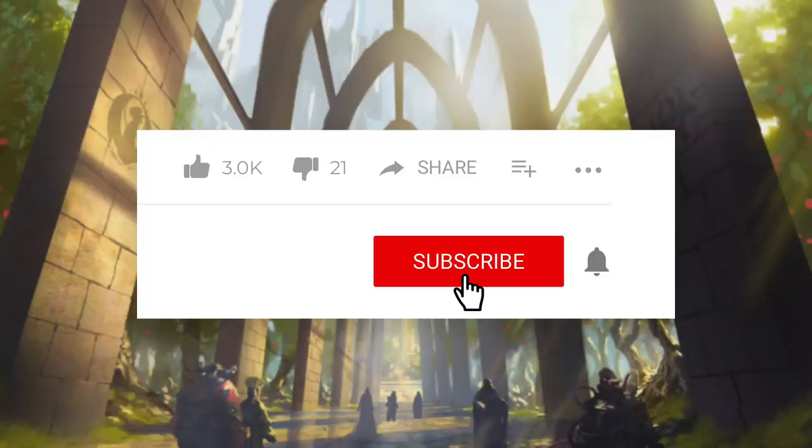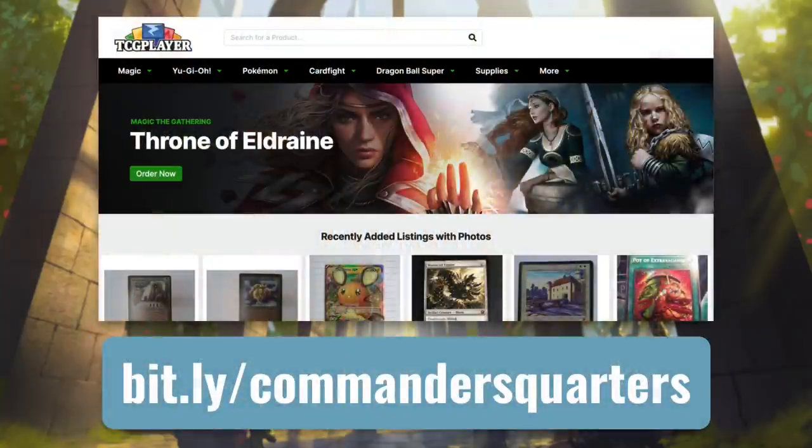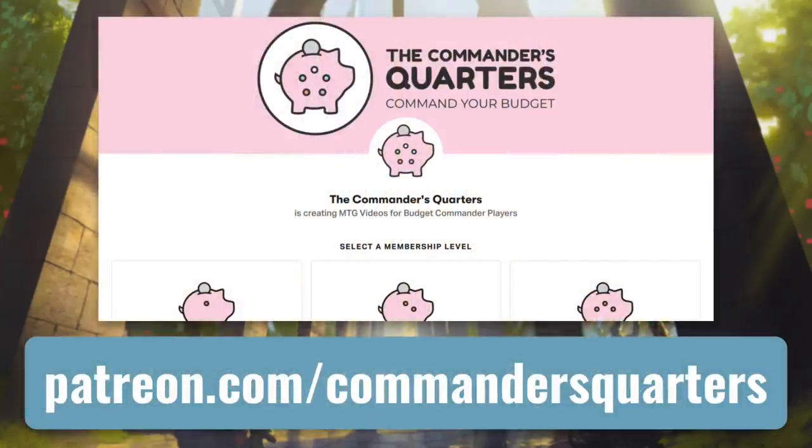Now before we get started, if for whatever reason you feel like you need to support Mitch, go ahead and subscribe to his channel. You can also find his merchandise such as playmats on thecommandersquarters.com. But do notice that those Golden Peak playmats aren't actually made with any gold for whatever reason. And if you are buying decks and individual cards go ahead and use that affiliate link. And finally you are welcome to become a patron of Mitch as well on patreon.com.